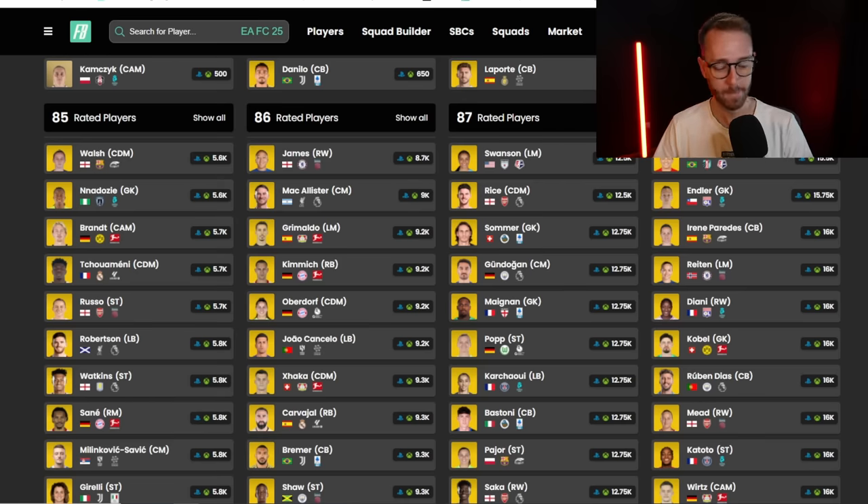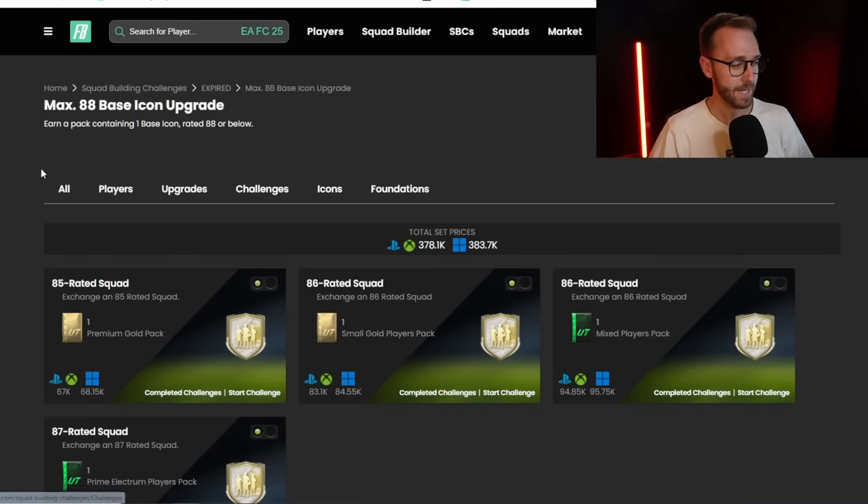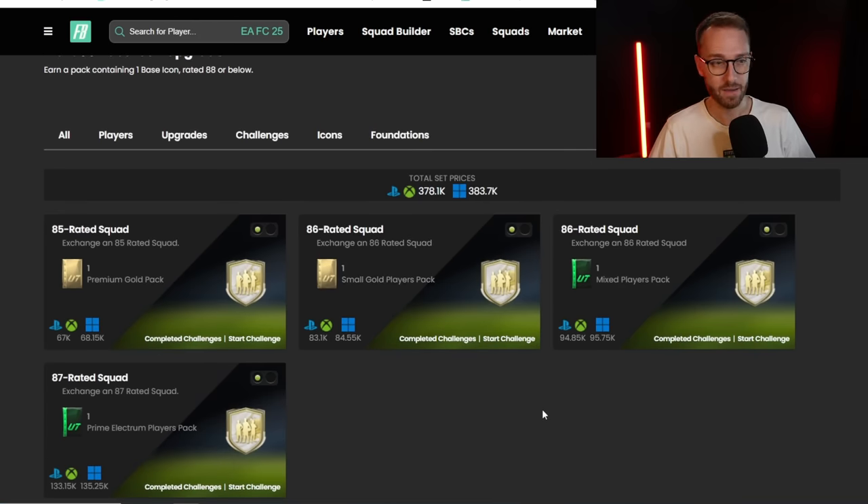If this SBC is this expensive again, so many people have lost coins throughout the weekend - maybe they spend some fodder on the Darwin Nunez SBC, which is one of the best SBCs out right now. It's an icon pack though, so people are going to do it. I think EA needs to adjust the price a little - maybe take off an 85 rated squad and just make it 86, 86, 87. That would make the SBC around 300K flat, or even cheaper since fodder is lower now than when this SBC was originally released.